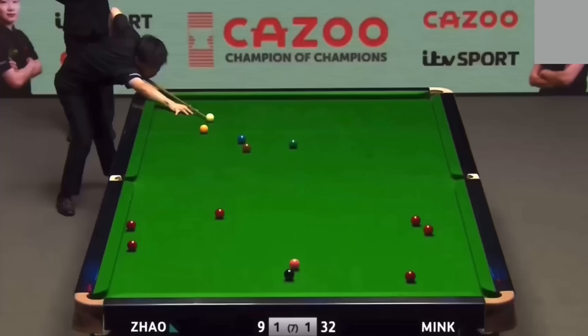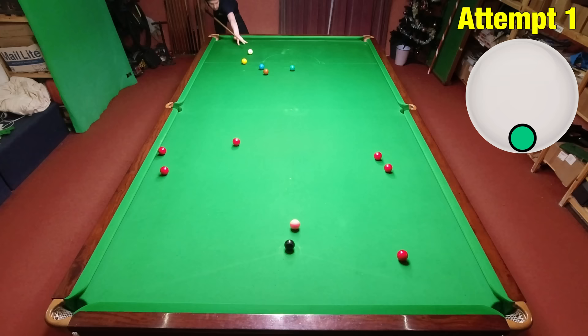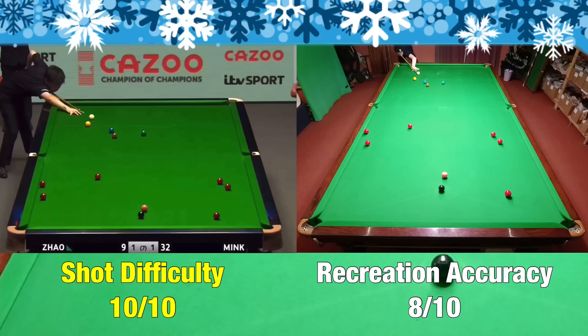Shot D is a Zhao Xingtong plant from distance that he not only manages to pot, but at the same time screws the cue ball all the way back into baulk. This shot is so difficult — all I'm really trying to do is hit the first red in the rough direction of the pocket and screw the cue ball back as far as I can. I'm then just hoping if I keep playing it in roughly the right direction the red will eventually go in the pocket. All things considered, seven attempts wasn't bad, although the cue ball was about a foot short.